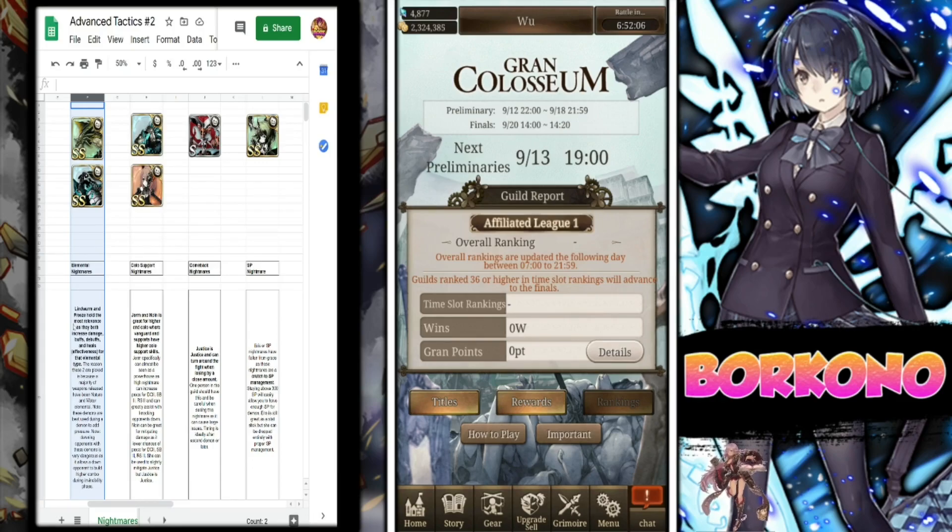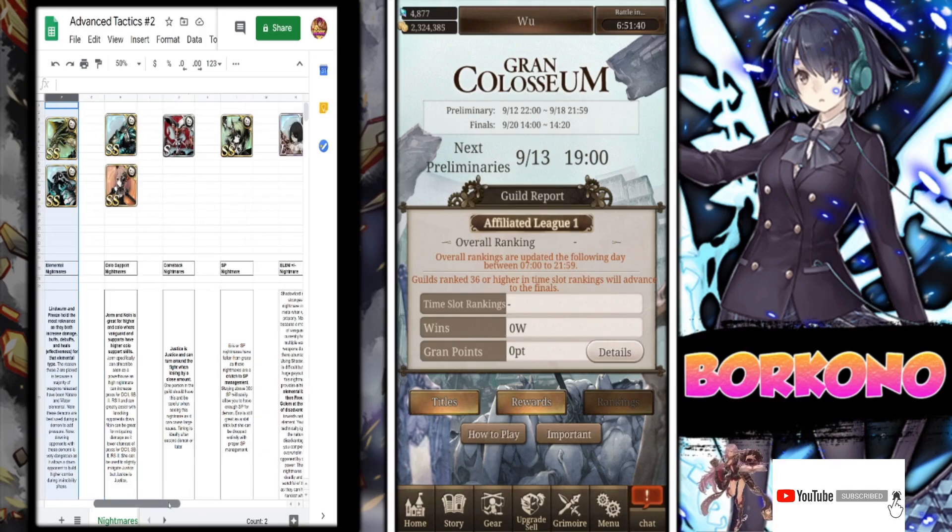Ideally mainly Freeze Golem, but Lindworm not so much. Freeze Golem can seriously control a fight. Just know that if you down an opponent during demon, it's very deadly because the opponent will have a combo advantage as soon as they jump out of being downed. So when you're downing opponents with elemental nightmares, note that during demon specifically, it's very, very difficult to say whether it's the right decision.